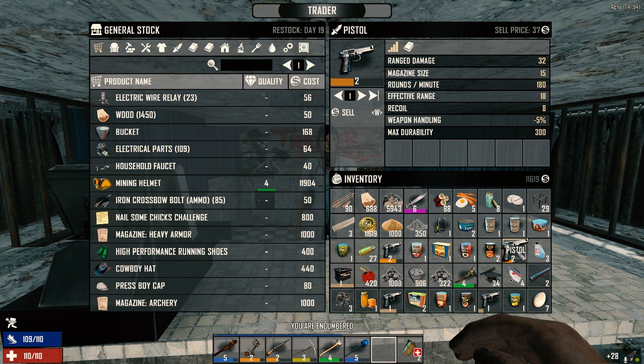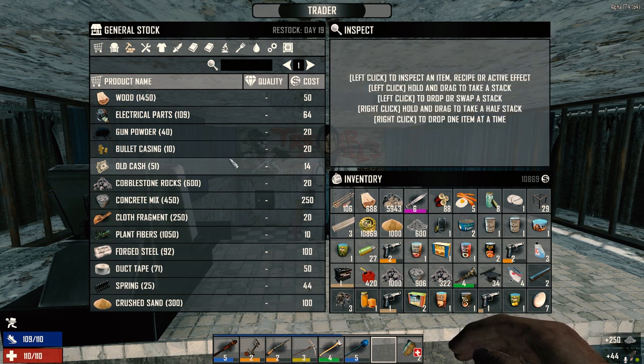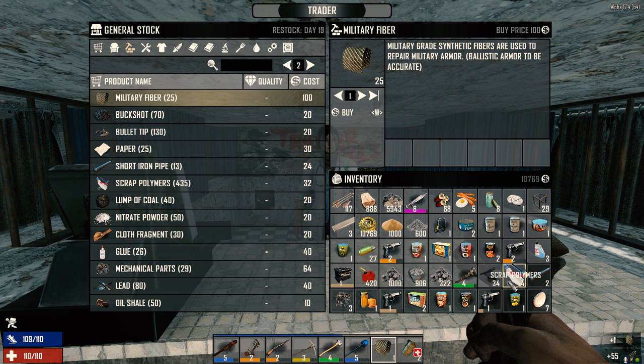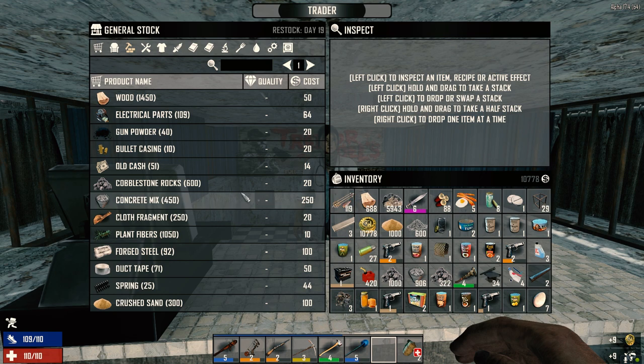Let's see if this trader buys pistols. We sold before, so probably not. Do you have cement? 250 — sure, why not. Military fiber — we do need one military fiber. We have room for it. Let's buy that. We've got 9 from the level 1 armor we scrapped, and we needed 10 to make the military plating that goes in armor. We can sell the sham — we don't need that.